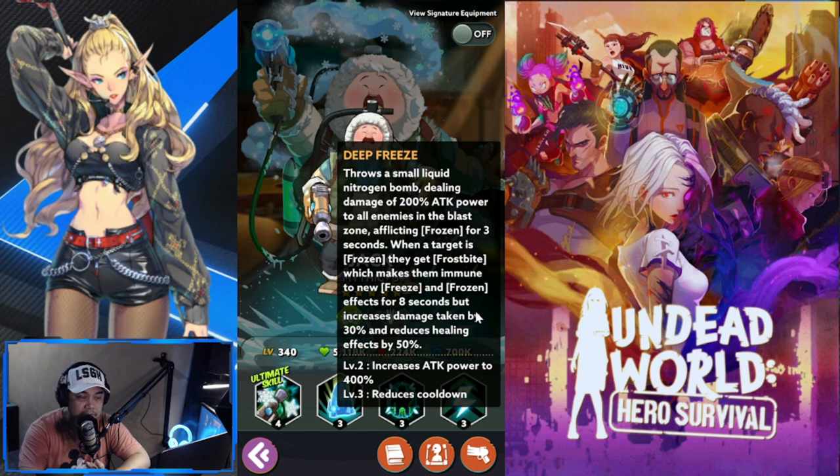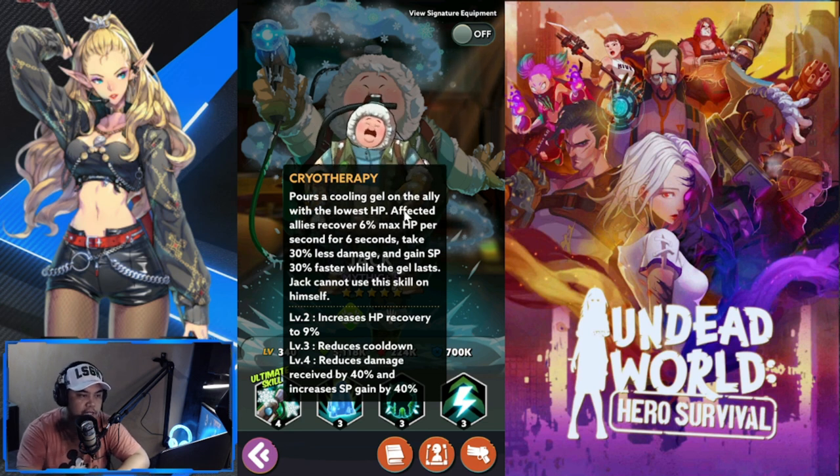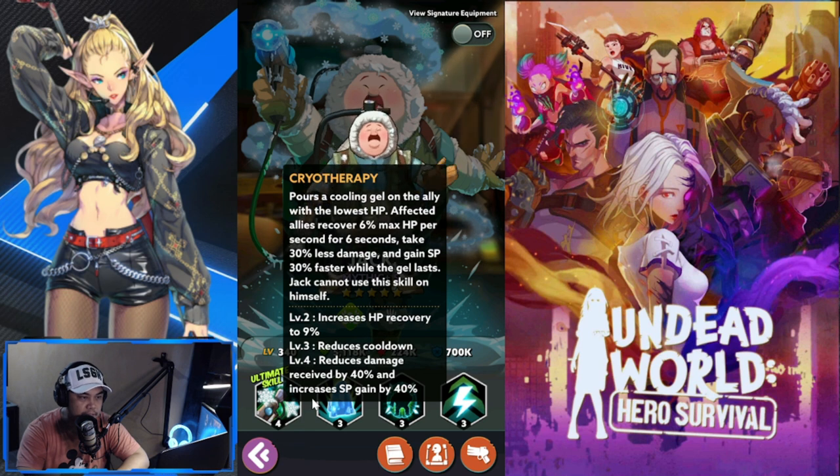Jack's first three skills are very good in terms of crowd control, debuffs, increased damage taken, and reduced healing. Meredith and Jack will complement each other in Colligium. For his ultimate skill we have Cryotherapy — pours a cooling gel on the ally with the lowest HP. The affected ally recovers 6% of max HP per second for six seconds, takes 30% less damage, and gains SP 30% faster while the gel lasts. Jack cannot use this skill on himself. Level four reduces damage received by 40% and increases SP gain by 40%.